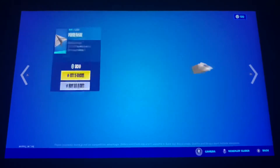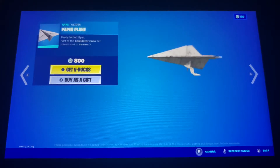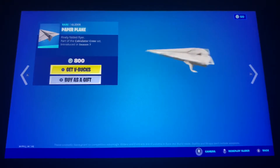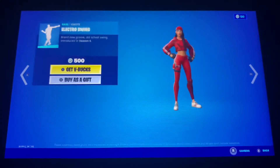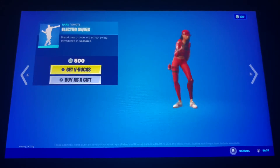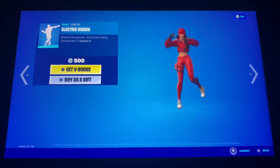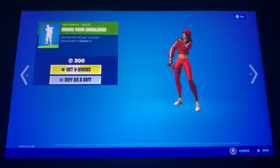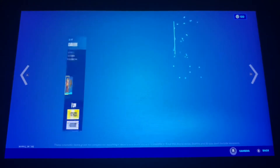Full Tilt is back. Paper Plane is back with the Maze Gif — there's an Easter Egg hidden inside it. Electra Swing Emote is also back. And Brush Your Shoulders is also back.